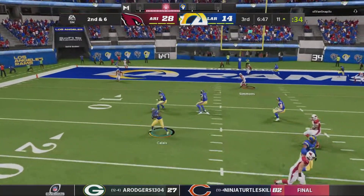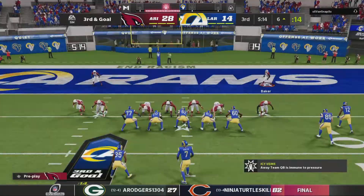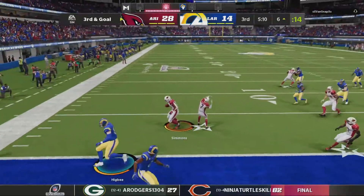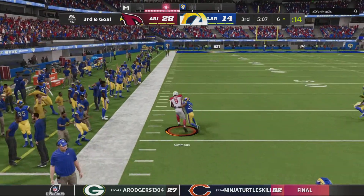Winston — they'll set up the screen to Calais and the stop will come. You don't have a go-to play; either side they pick. Throwing it right — oh, into a sea of defenders, and intercepted. Isaiah Simmons picking it off.